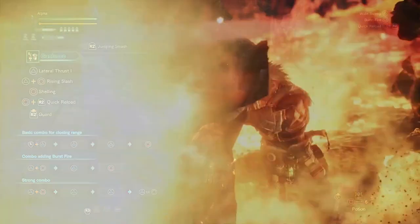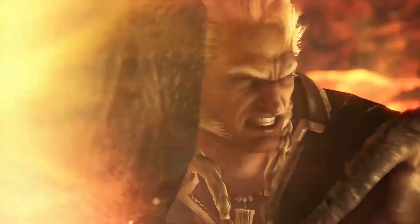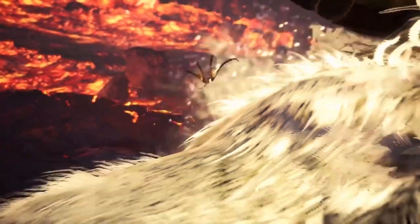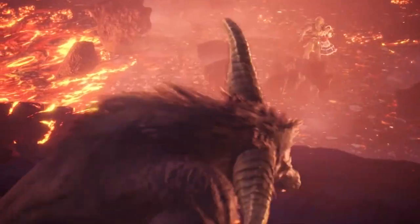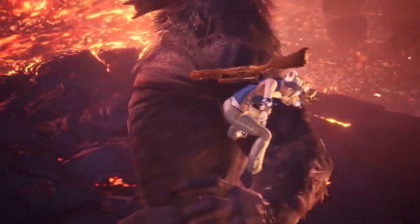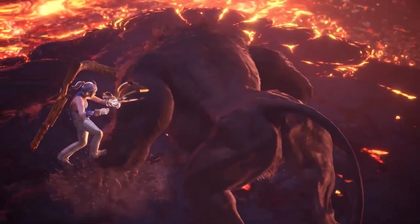Iceborne takes the concept a step further, not only allowing you to latch onto and off of the environment, but also giving you the ability to leap onto creatures. The clutch claw enables the player to reach any part of the monster, if they're willing to risk getting hit for it.